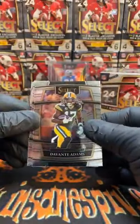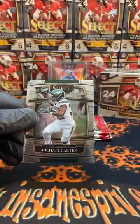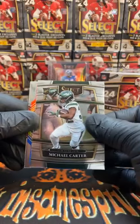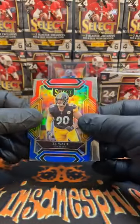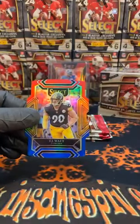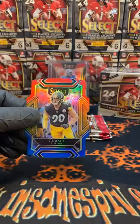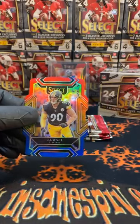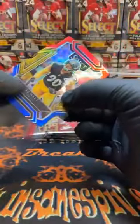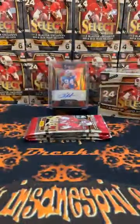Adams for the Packers. We've got Michael Carter — that's our second Jets rookie concourse. Red-blue die cut — that's a Steeler. Put them in the chat and you shall see them. Matty Ice on the premier level. But that is our second red-blue die cut of the break, and that is our second Steeler. First one was Bettis, this one is TJ Watt. So we're two for two on Steelers red-blue die cuts.